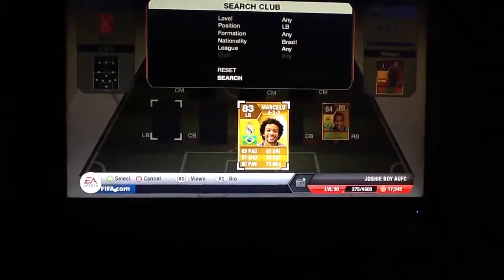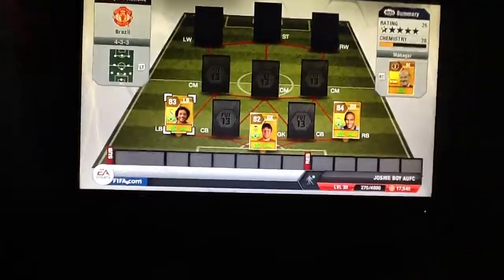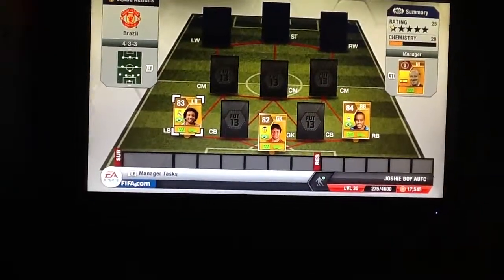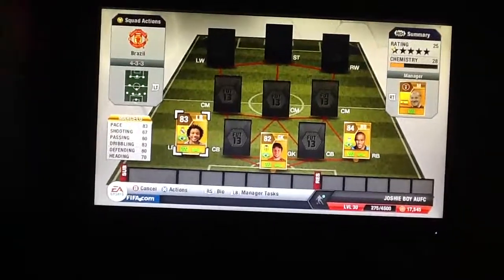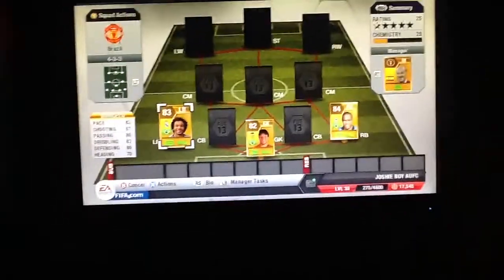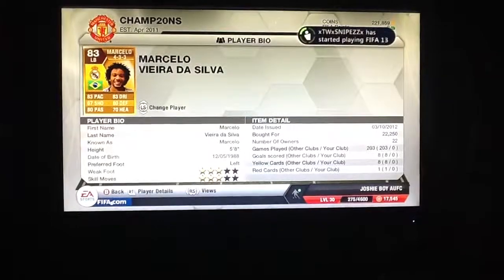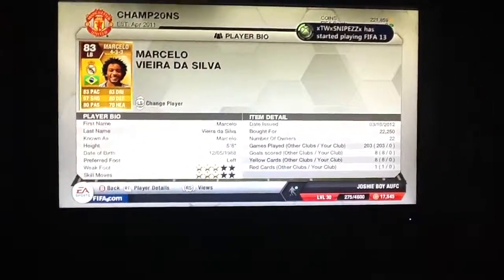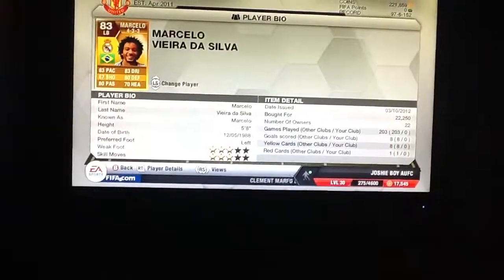Next up we've got Marcelo, the only player I was really going to pick here. Marcelo plays for Real Madrid. His stats: 83 pace — again really quick — 67 shooting, 80 passing, 83 dribbling, 80 defending, and 70 heading. The reason he's only got 70 heading is because he isn't that tall — he's only 5 foot 8, so he doesn't really get up for those headers. He costs 22,250 coins, which is quite good for a defender of his quality. He's 3 star weak foot, 3 star skill moves, and he's left footed.